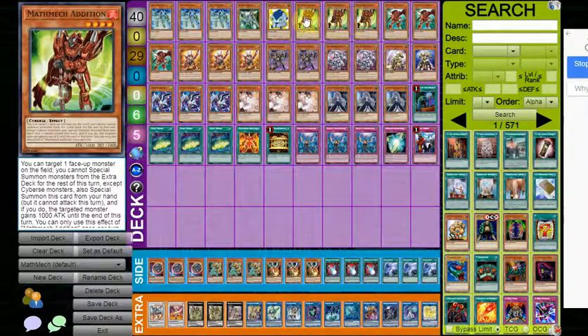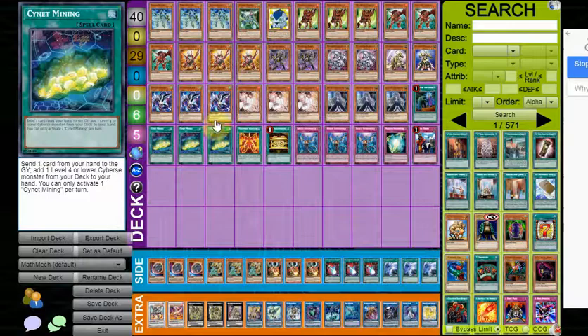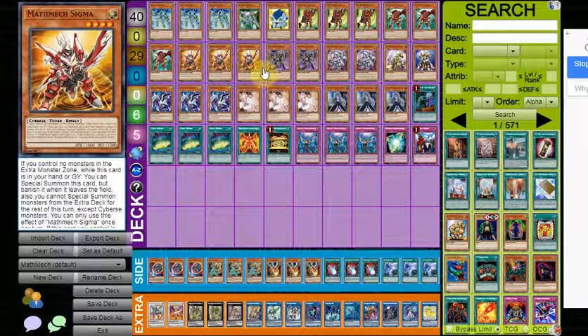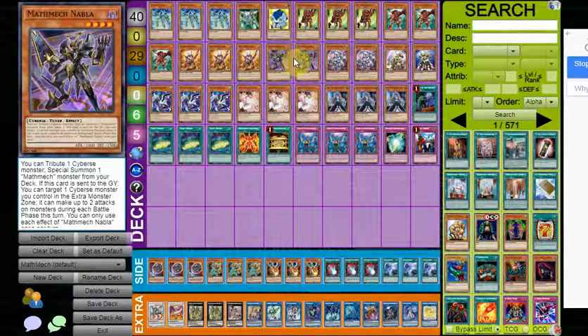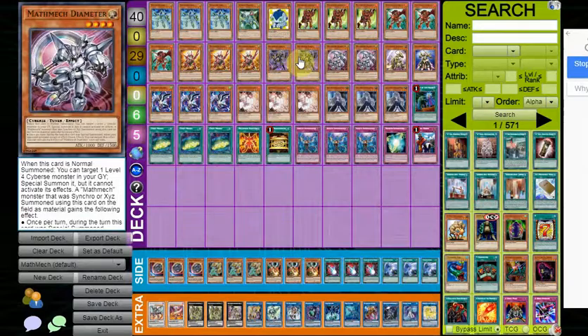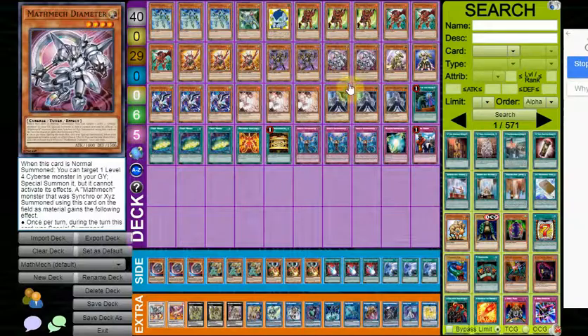For our Math Mechs, we've got triple Addition, triple Subtraction, triple Sigma — all of these can summon themselves out as free extenders. Sigma specifically can summon itself from the graveyard, so that's another plus. If you're able to get it in the graveyard somehow, such as a discard off Signet Mining, it can come up that way. We've also got double Nabla and double Diameter — both are inherently searchable and can't really be used on their own, but they're still extremely powerful cards, and it's worth running two of each since you're very likely getting both in the graveyard on turn one.